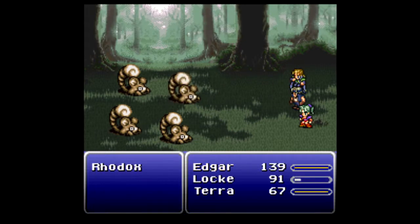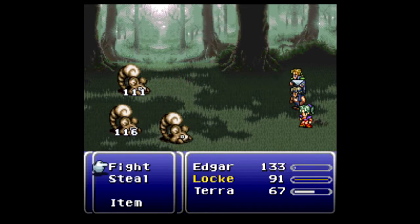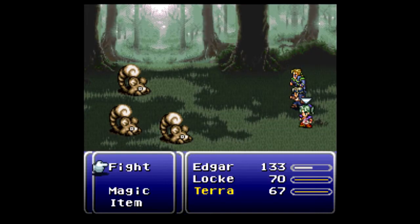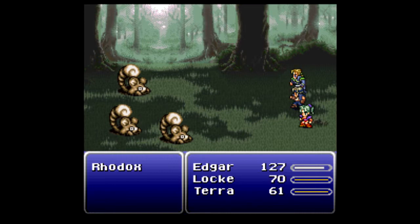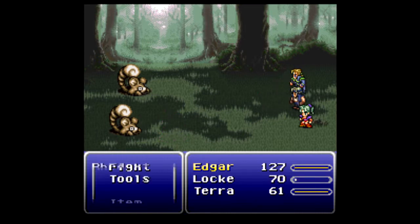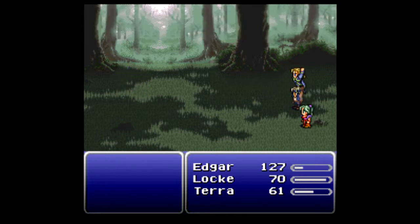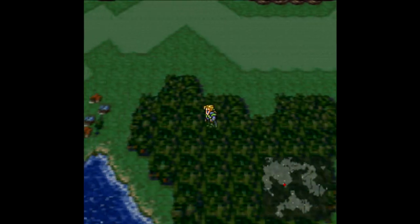Let's go with Auto Crossbow. Oh, this is one of the enemy formations I was looking for — Rodox. This will come in handy later on. These guys only have around 118, 120 HP, so Edgar is just barely not strong enough to one-shot them. But okay, we fought the Rodoxes — that's what I wanted to do.